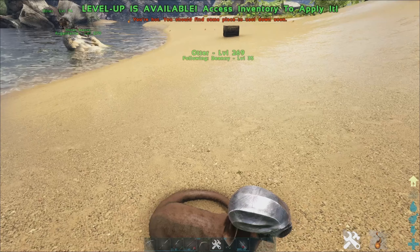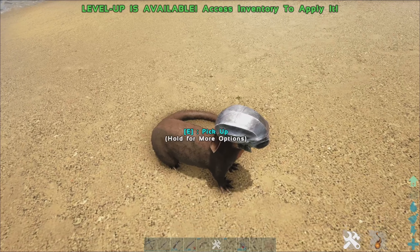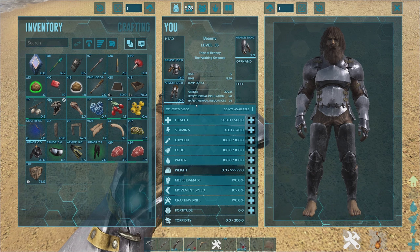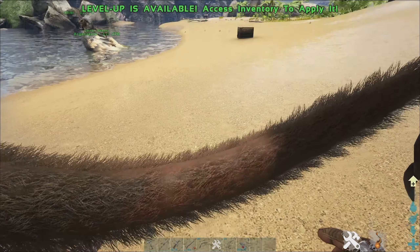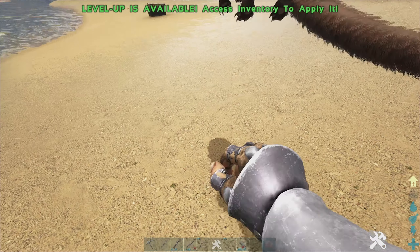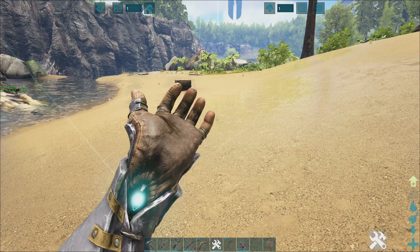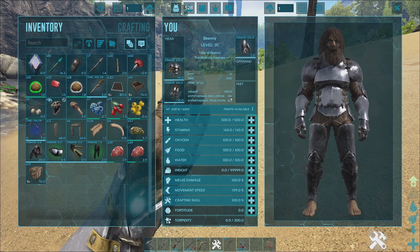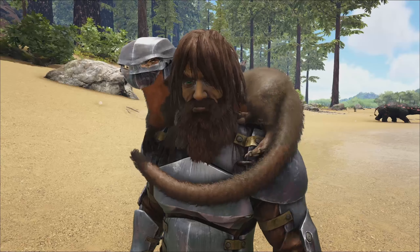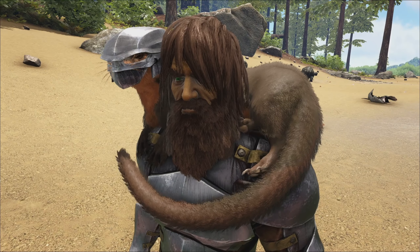The second ability is insulation. This guy actually works like fur — it works better than fur for you. At the moment we've got hypothermal insulation of 141 and hyperthermal insulation of 24. If we pick this guy up, we're now at 303. So before it was 45 — pick him back up, 310, and it's climbing. That one's climbing too — 102 at the moment. As you can see it's climbing up. This guy actually helps you survive in the snow biome without fur. If you have fur, it would obviously be an added bonus.